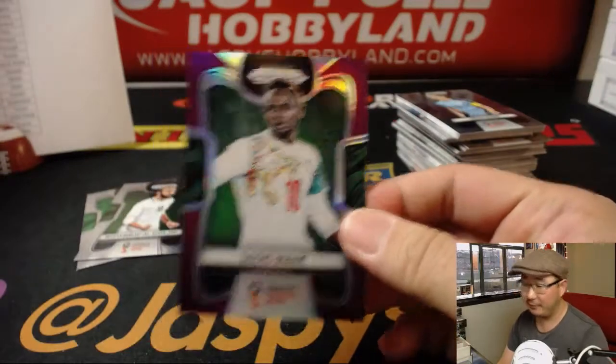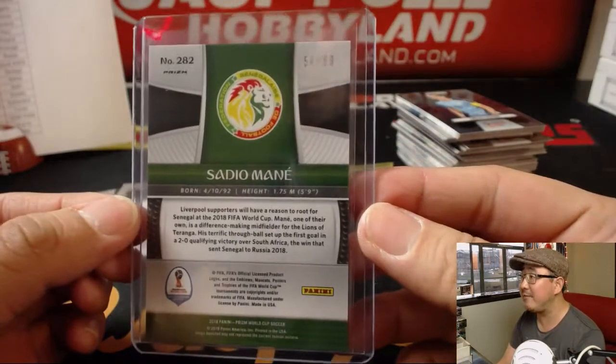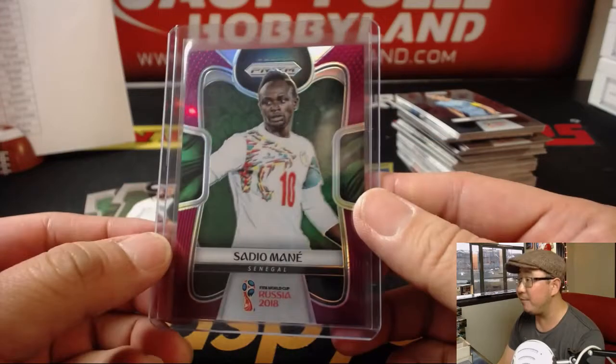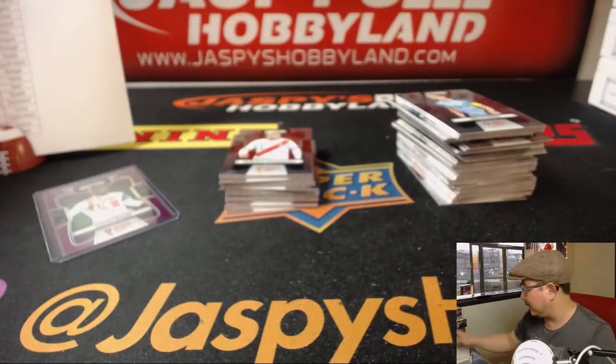Sadio Mane for Senegal — nice — that goes to John Okre. Liverpool man, Liverpool striker. I think Senegal, of the African teams — Senegal, Nigeria, Morocco, Tunisia — 54 out of 99. Senegal has the best chance to advance from their group and maybe make a little noise in the tournament.